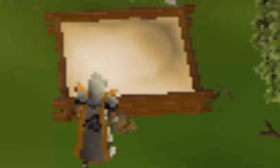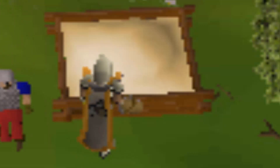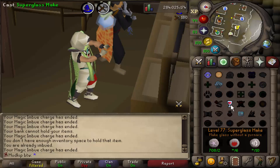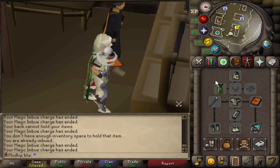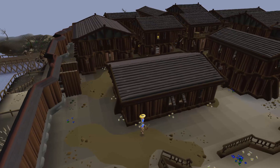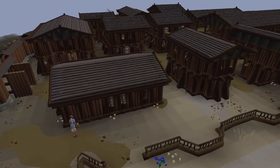Hey, welcome back to another hardcore iron man progress video. In the last video we collected a bunch of sand for the giant seaweed we already have in the bank, so we can start working on the next 99 which is going to be crafting. After making all the glass with the super glass make spell we ended up with about 35k molten glass, which is going to get us pretty far into the crafting grind. We are going to get this skill cape, which is going to be very useful.